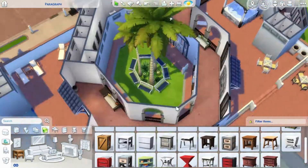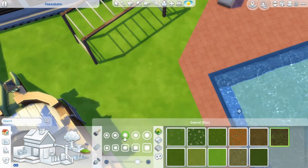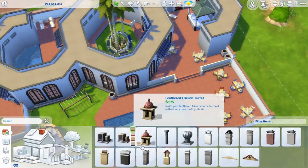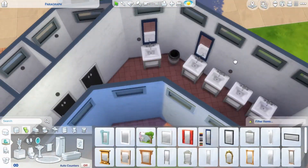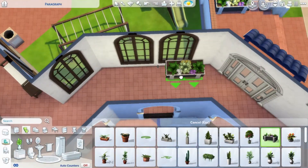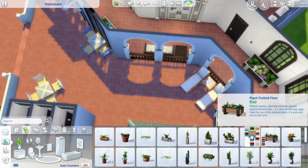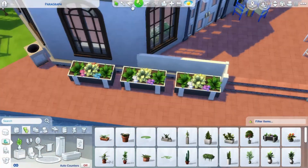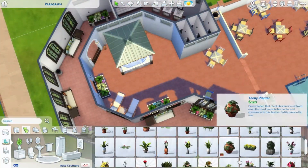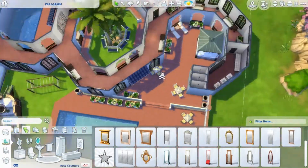Then I moved on to terrain painting in the center courtyard and next to the playground equipment. I put down mirrors and plants to liven up the build, placing them everywhere there was space in the hallways. I mostly used planter boxes for the plants, added more mirrors in the toilets, and then I was finished with the build.